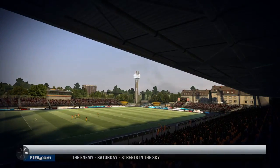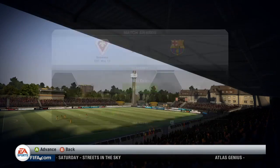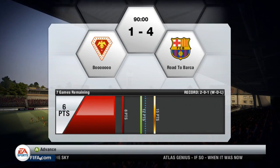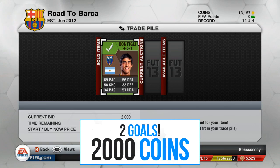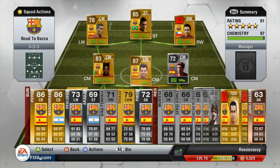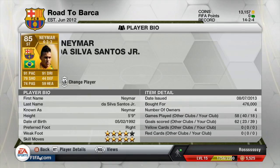Not sure how many points we got on the board but Neymar did score 2 goals that game so it's 2,000 coins. We have got 6 points guys so we are still in Division 3 and looking to get promoted. But as always if you enjoyed the video hit that like button, subscribe for a daily feed of content, and don't forget the question of the day in the comments below.